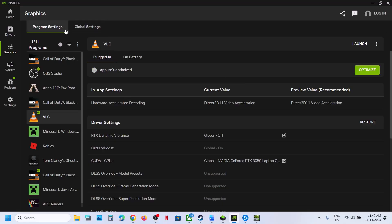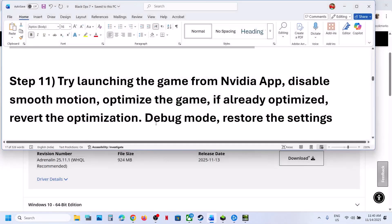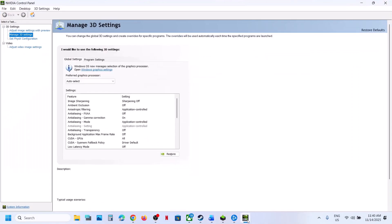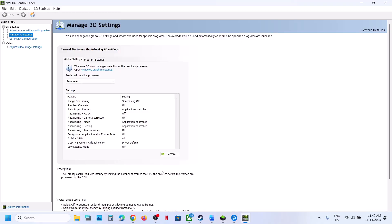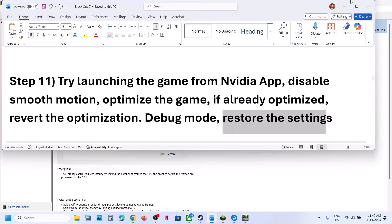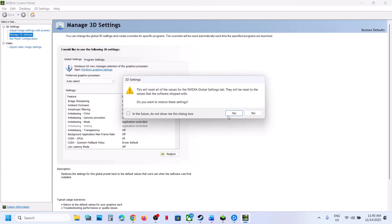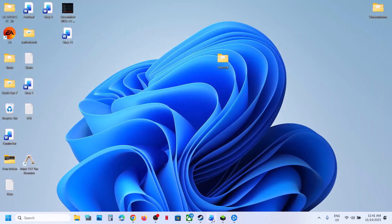If still not working, go to Settings in the NVIDIA App, turn off the NVIDIA overlay, and close the NVIDIA App. Then try Debug Mode — right-click the desktop, click Show More Options, click NVIDIA Control Panel, go to Help, and put a check on Debug Mode. Once Debug Mode is checked, relaunch the game. If still not working, restore NVIDIA Control Panel settings — click on Manage 3D Settings, Global Settings, Restore, click Yes, and hit Apply at the bottom right. Then relaunch the game and check.